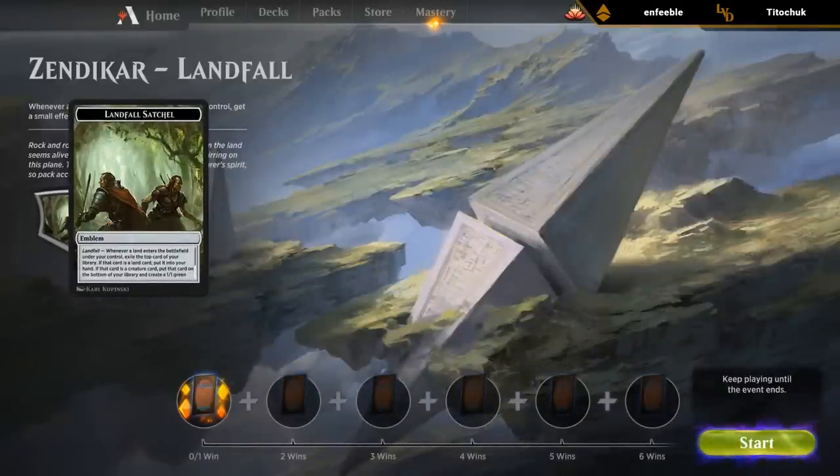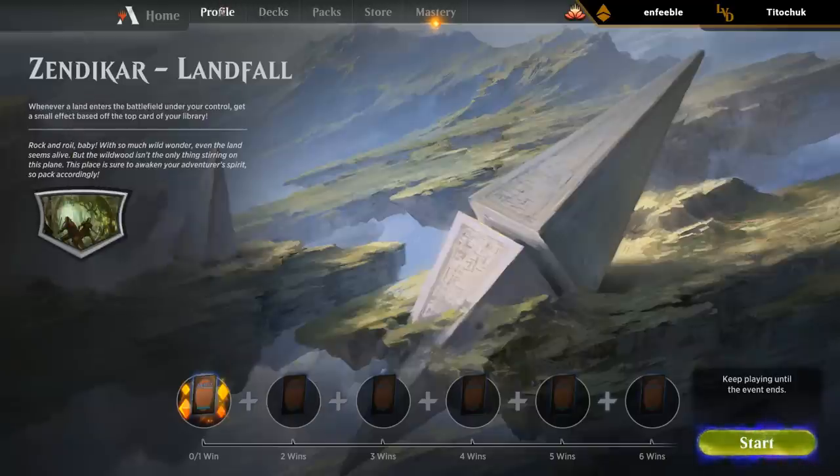Whenever a land enters the battlefield, reveal and exile the top card. If that card's a land, it goes into your hand. If it's a creature, you make a 1/1. If it's a non-creature, you drain for one. We basically want to put as many lands in play as possible to get as much advantage from the emblem as possible.